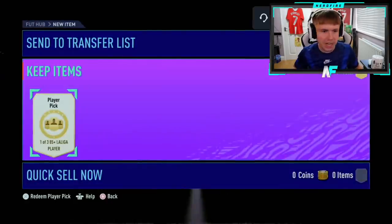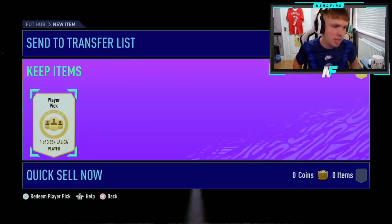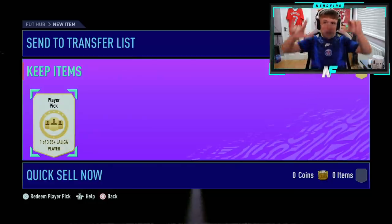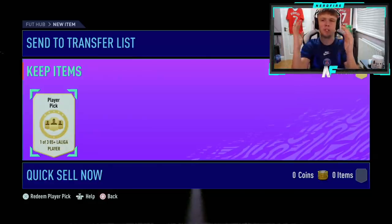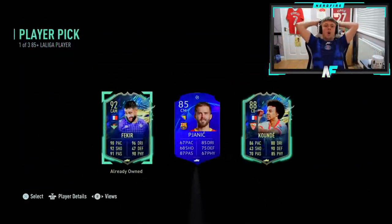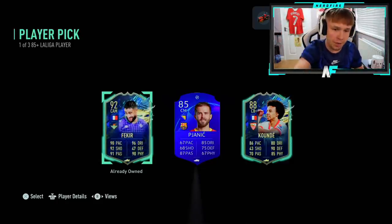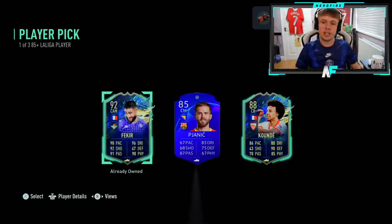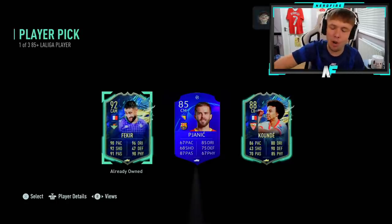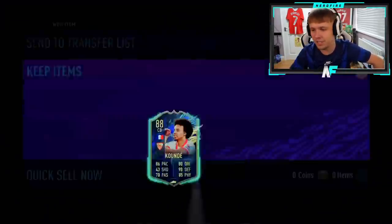Shout out to Abdul, here we go — one of three 85 plus LaLiga players. We want to see blues. Blue! Already got Fekir — if he's tradable I'd take Fekir, if he's already untradable, take Koundé. Koundé's still a dub, realistically. I feel like Koundé's going to come a lot — a lot of people are going to get him for red picks in champs rewards as well. But it is a very nice card still.